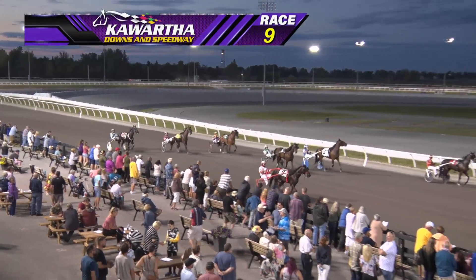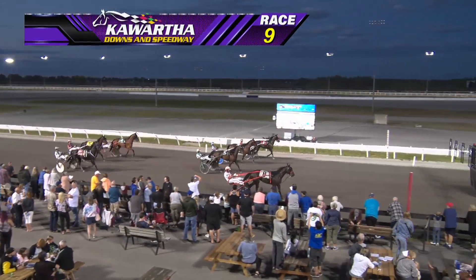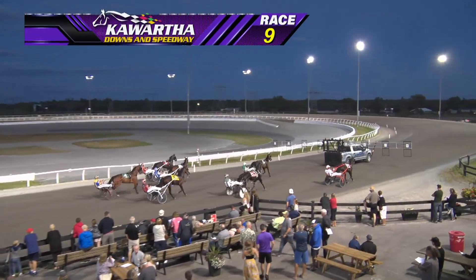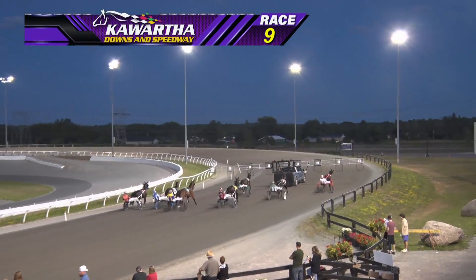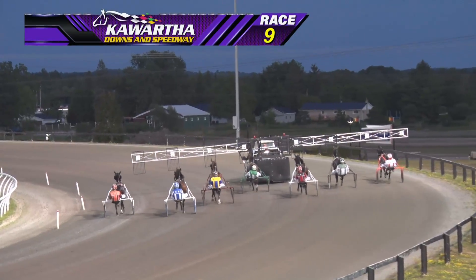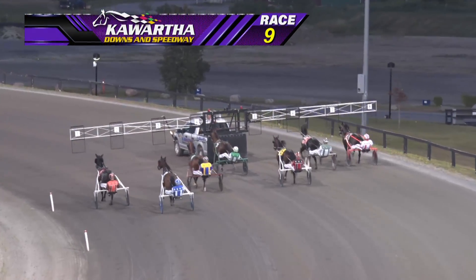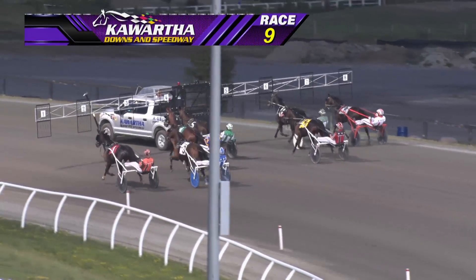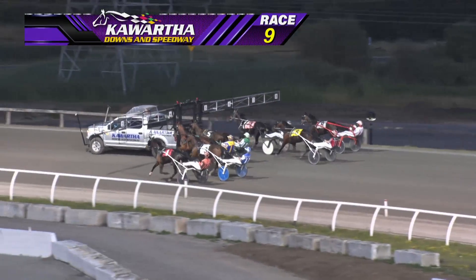Introducing the field from the rail out: the one is Ladyflex, scratch the two Sweet Money Honey, moving over the three Car Wins Lucky Luna, four is Our Precious Pearl, five Heaney Hanover, six is Stormont Add, seven is Out on a Mission, on the outside the eight Dust to Dawn Hanover, nine Al's Warrior scratched. Seven will battle for the cash in this upcoming ninth — the final leg of the pick three here at Kawartha Downs. Conditioned Trotters, they're in the hands of the starter — it's post time.